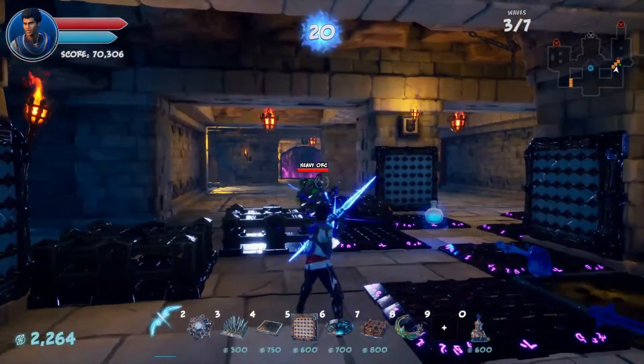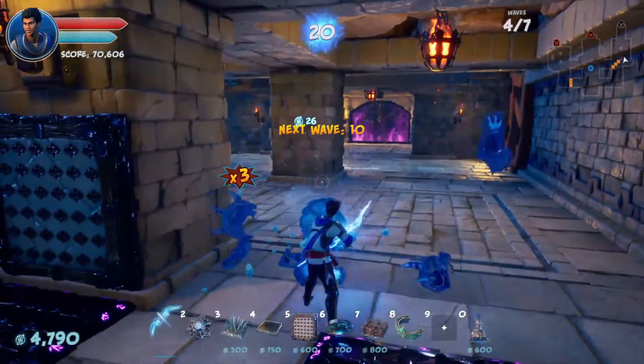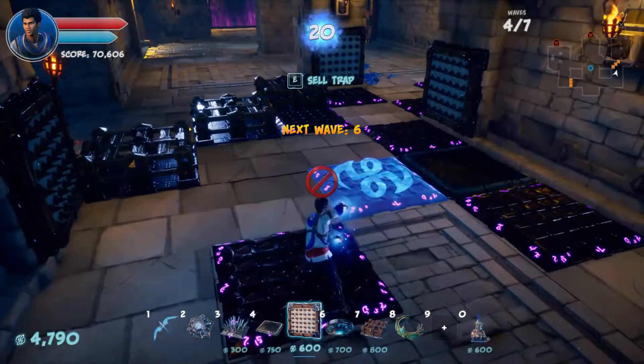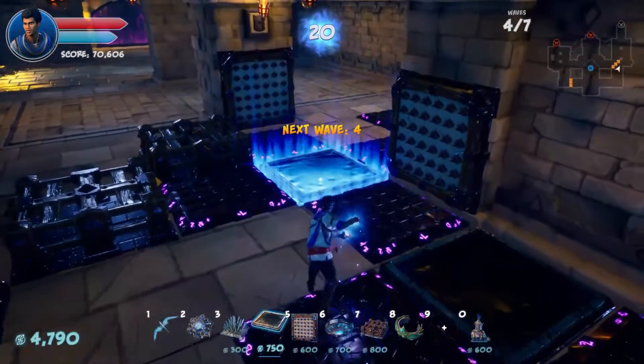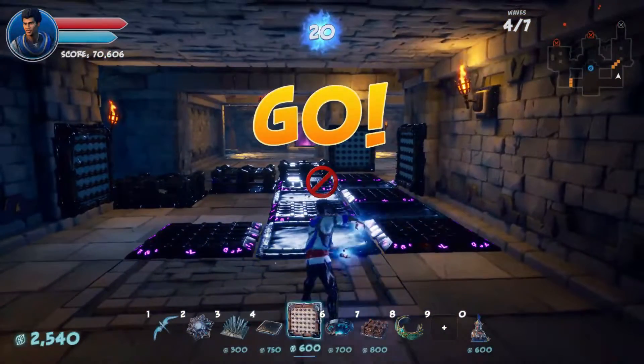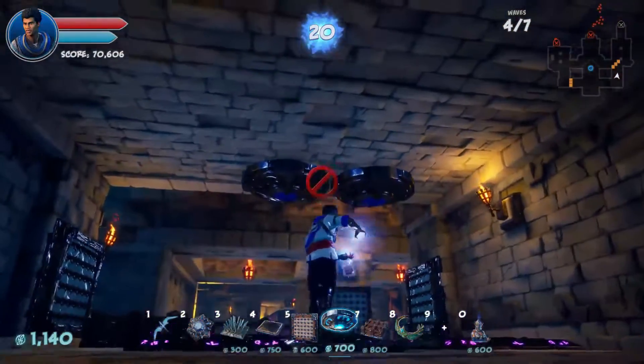One little straggler here — just got lost. Next wave in ten seconds. Let's see if we can get a little bit of tar here, and maybe a grav trap or two to give the archers time to work on them.